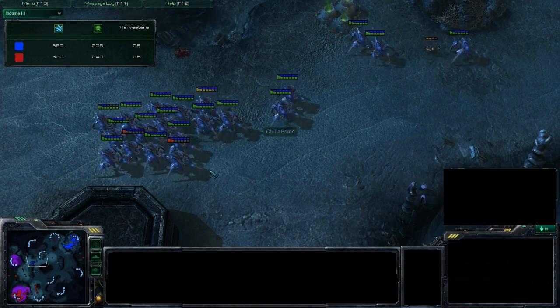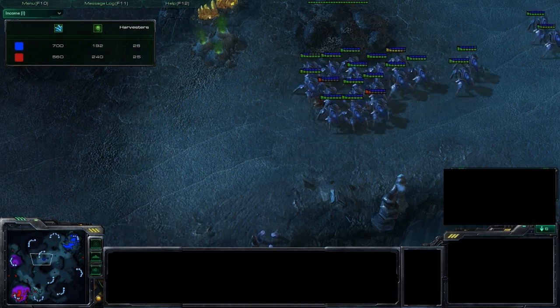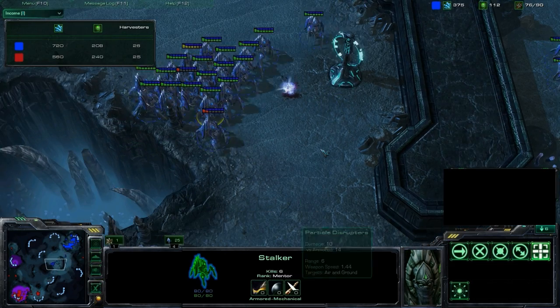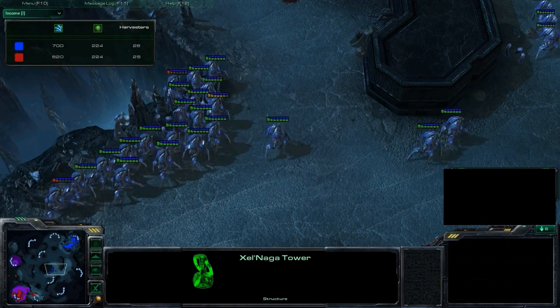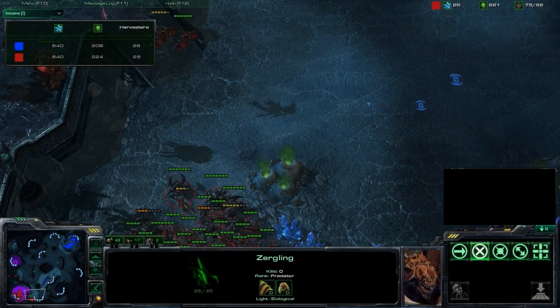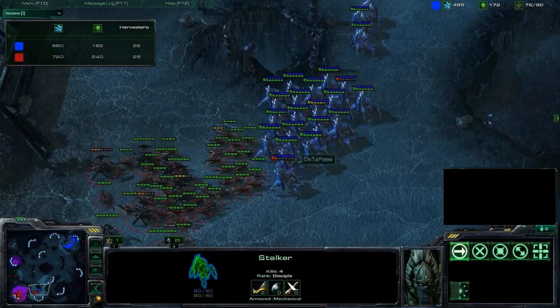Letting these drones get away — he probably should have chased them, get those drone kills — there are like seven or eight drones there. Cheetah Prime pushing up, killing a Ling on that Xelnaga Tower for vision. Juk-Jung going with a Roach and Ling force, mostly Ling at this moment, but I think everybody can agree that Cheetah Prime has a superior force.